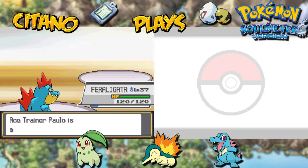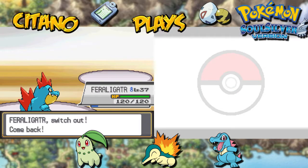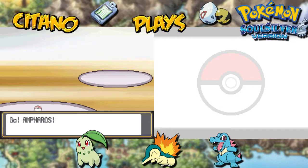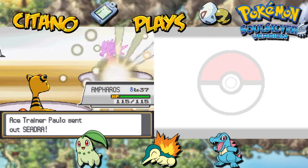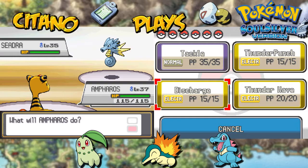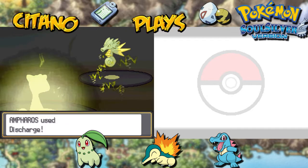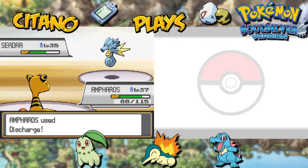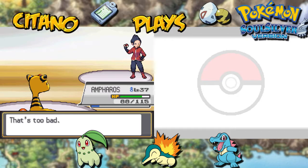Next opponent — it's gonna be a Seadra. Seadra is actually not a Dragon type, so let's get Ampharos in, because Seadra is a Water type. That's gonna make it even better for us. Seadra, the Water type Generation 1 Pokemon — let's give it a Discharge. Brine first from Seadra. Now Discharge — Seadra will not survive. Ampharos is too strong, and that's gonna KO Seadra. Battle ends.